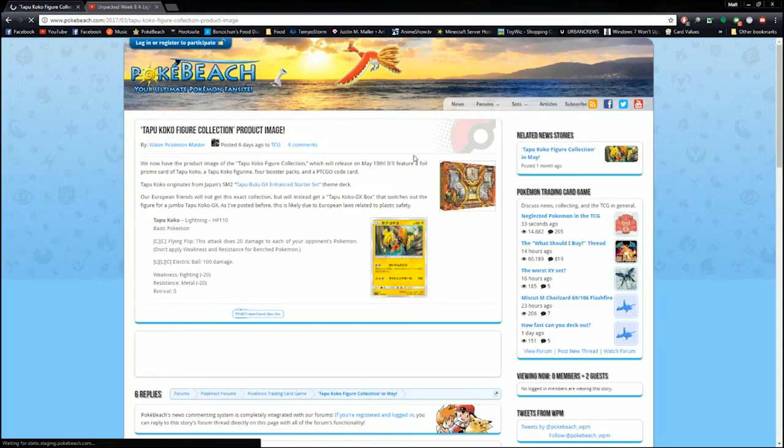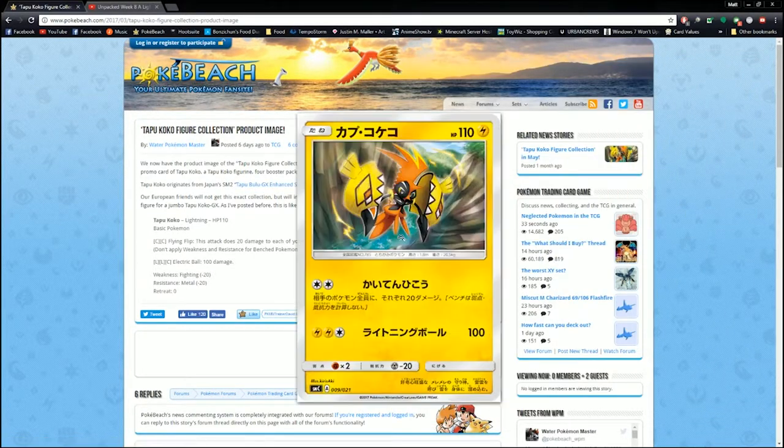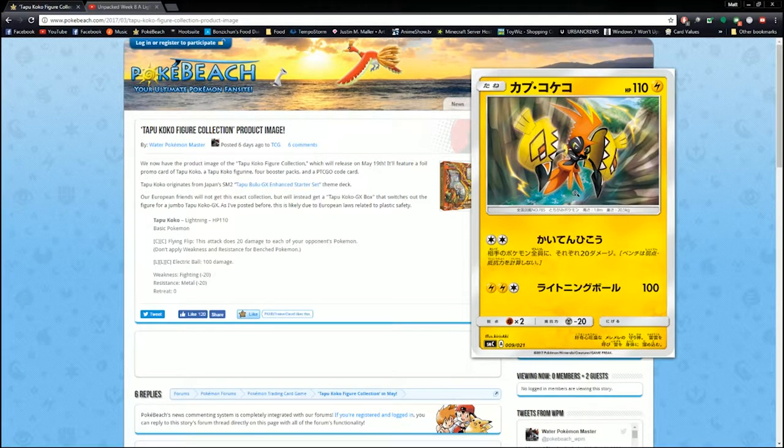Tapu Koko Figure Collection product images. These are similar to those figure collection boxes we've gotten before — it comes with a figure and 4 packs. Looks like you're going to get 2 Guardians Rising, a Sun and Moon, and a Fates Collide. Fates Collide is kind of an older set, but I imagine that's probably the last set that will survive rotation. And you get this new Tapu Koko card: Basic Lightning Type, 110 HP, weak to Fighting, Metal Resistance, and no Retreat cost. Fighting's an okay type to be weak to because Fighting isn't really prevalent right now, with the exception of Passimian in Standard and Expanded. People have been trying to get Machamp and Zygarde to work but nothing's really stuck.